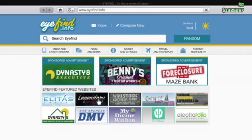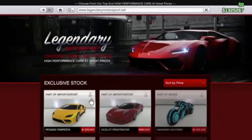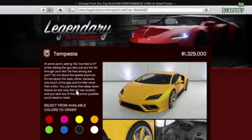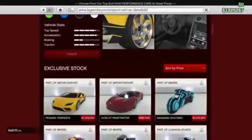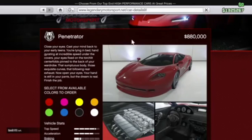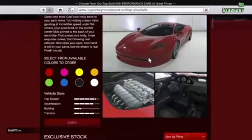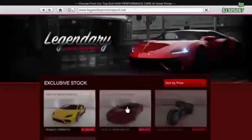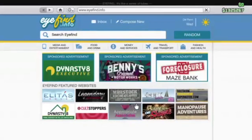First let's head over to Legendary Motorsports, where we have the Pegassi Tempesta, which is 1.329 million dollars — a lot of money. And now we have the Ocelot Penetrator, great name, which is 880,000 dollars. This one looks pretty sweet.